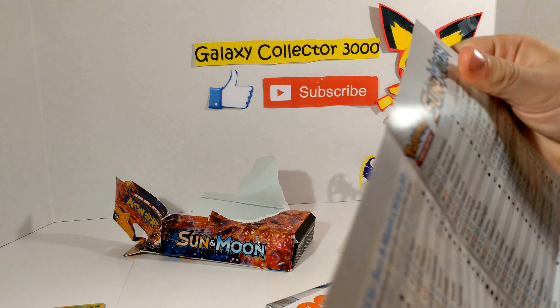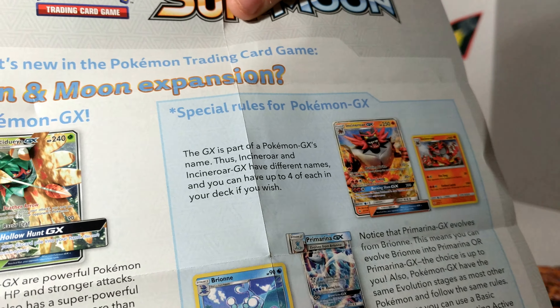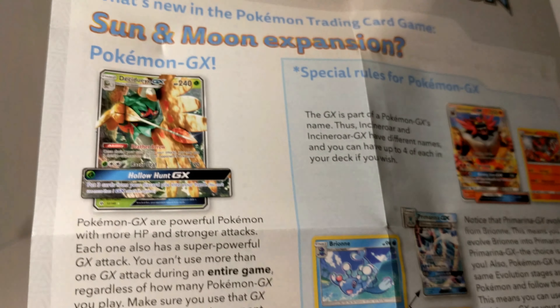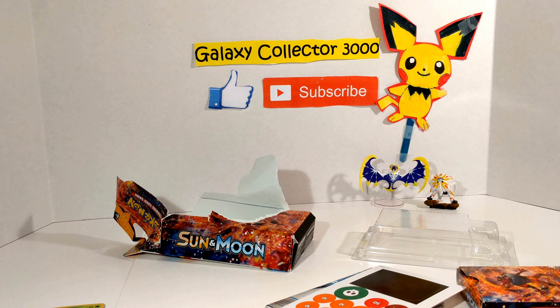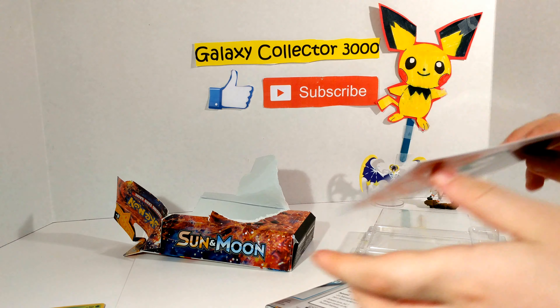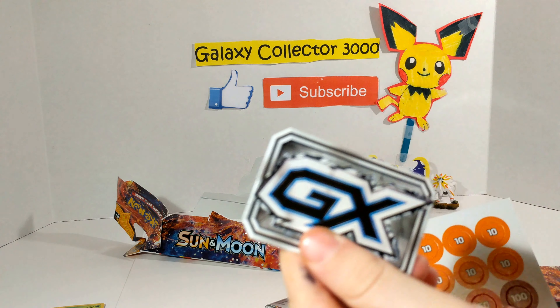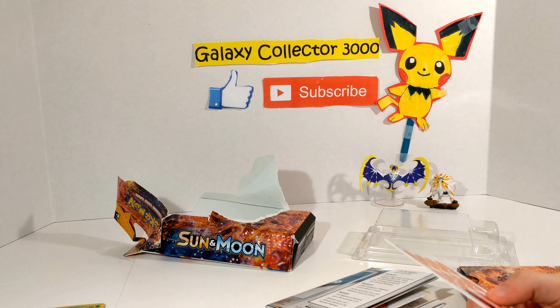It looks like we have this card, and it just says their Evolutions and all the other starter Pokemon Evolutions and their GXs. It's just a giant Sun and Moon checklist on the back of all the GXs and everything. This is some GX thing — I have not heard about anything like that GX, so I'll do some research on that.